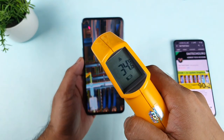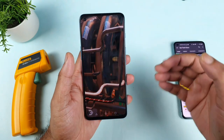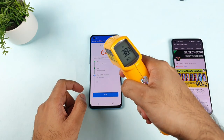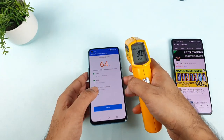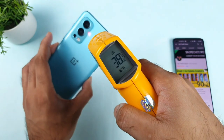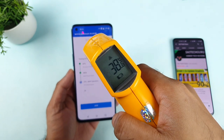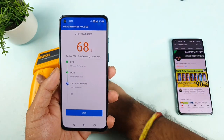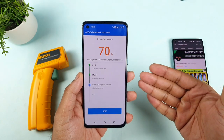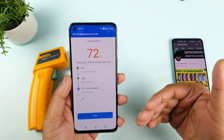The temperature increased to 35 degrees - 35.2, 35.4, 35.6. I will be back after some time to see how much the temperatures actually increased. Right now the percentage is about 64% and the temperature increased to 38.4 degrees. The highest temperature so far has reached 38.6, and on the back 38.2. So 38.8 is the highest recorded during this Android benchmark test. I'll keep checking the temperatures continuously.